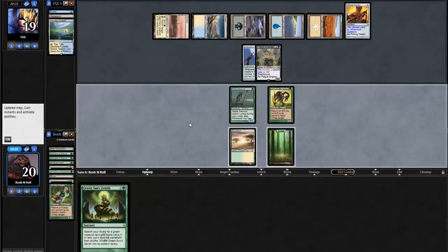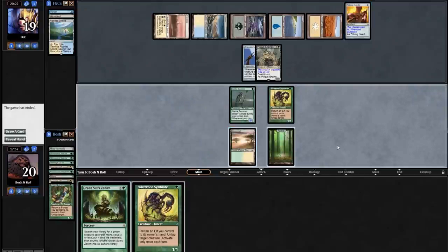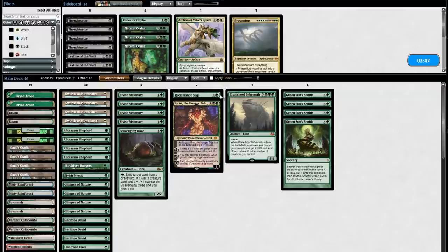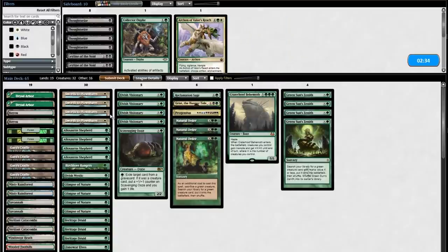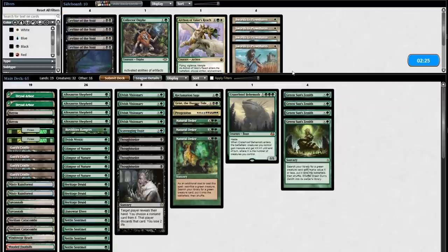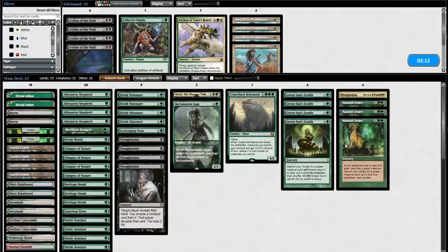Okay, this is done — there's nothing I can Zenith for here. I'm going to concede. Plague Engineer is in the deck — good to know. I accidentally boarded correctly with all my Swords to Plowshares. Is this a Progenitus matchup now that I know they have Plague Engineer, the Jitte, and the Stoneforge? I could pivot and board in all my Thoughtseizes, clear their hand, go for a Natural Order. But it's also scary knowing they have Plague Engineer — a card that is very hard to beat without a sidestep. If I bring in Progenitus and the Thoughtseizes, what happens? I'm probably cutting Reclamation Sage and Ooze.